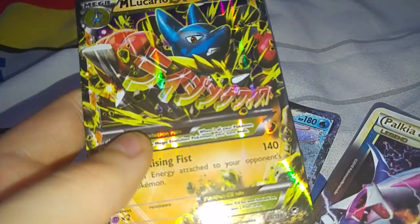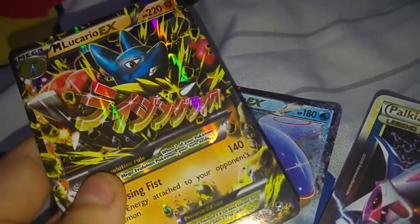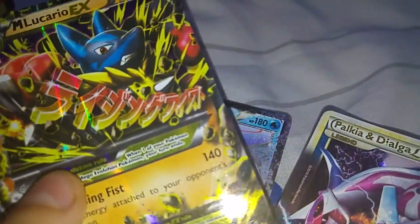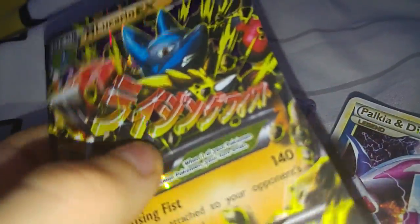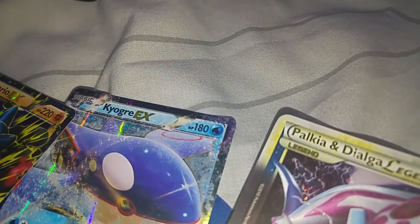Next we have Mega EXes. It's the same thing but with Japanese text. However, if you pull a Mega EX in Japanese, the text would actually be in English. And that's the last thing to tell you from this video.